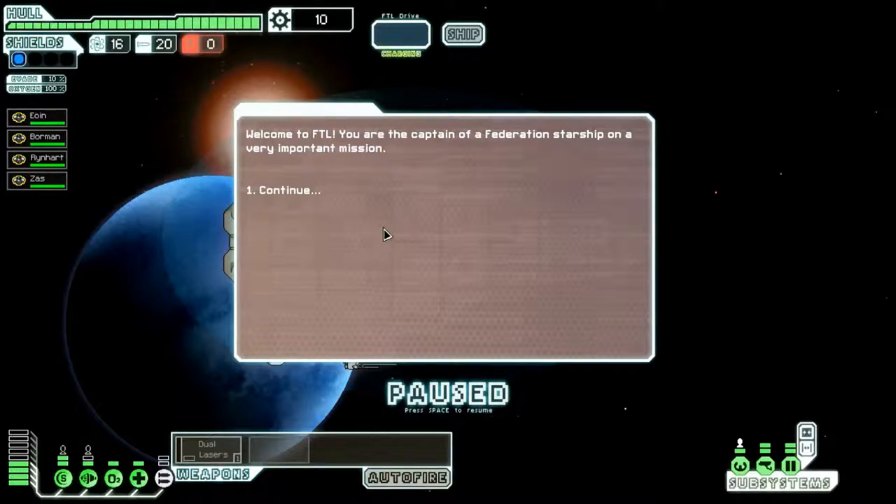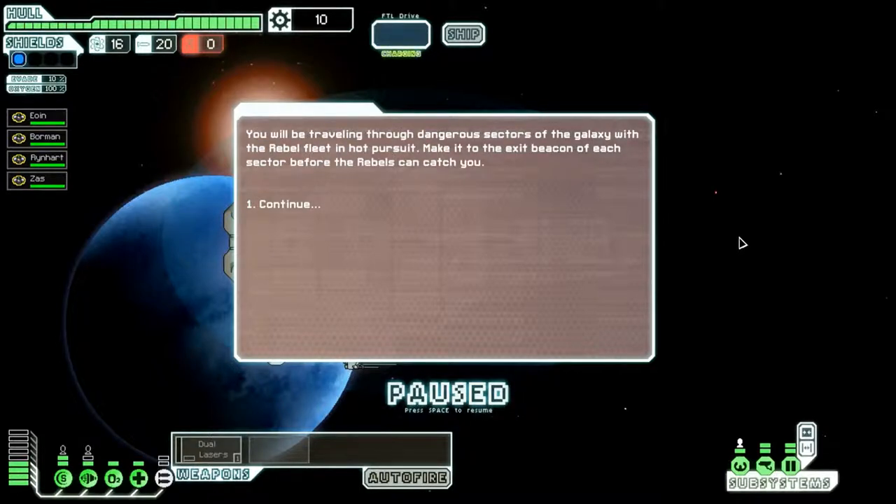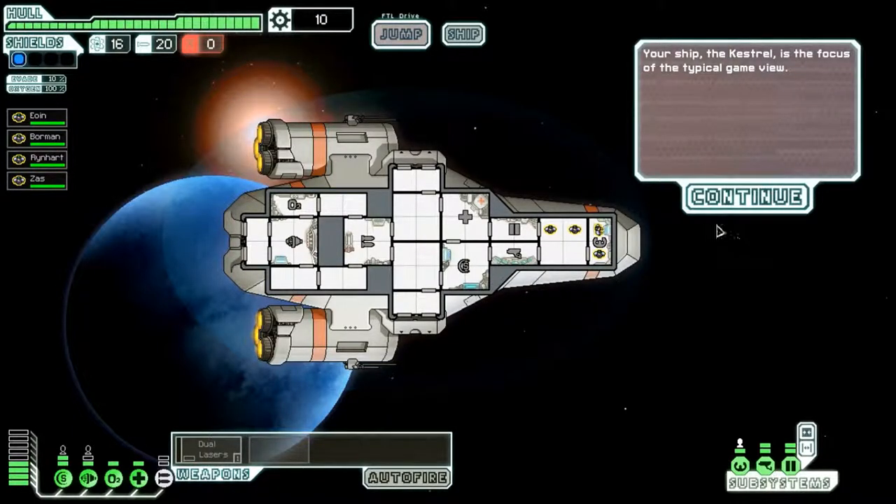You're the captain of a Federation starship on a very important mission. The Federation is currently being torn apart by vicious Rebels. Your ship is carrying data vital to the defense of the Federation. You will be traveling through dangerous sectors of the galaxy with the Rebel fleet in hot pursuit. Make it to the exit beacon of each sector before the Rebels can catch you. Your ship, the Kestrel, is the focus of the typical game view.